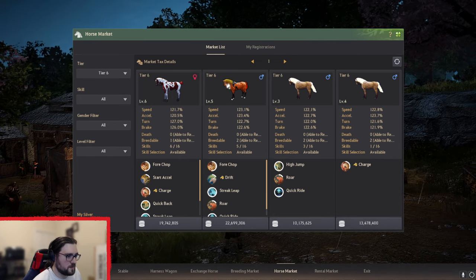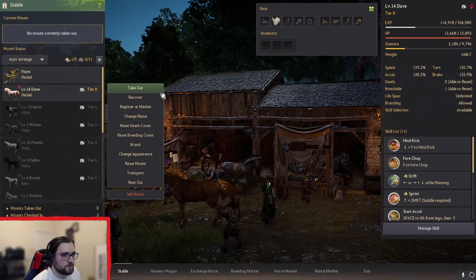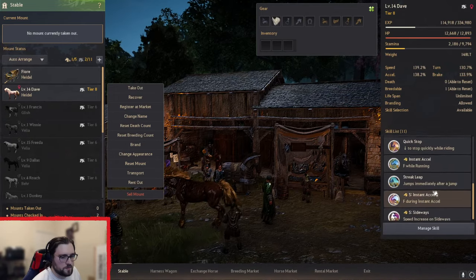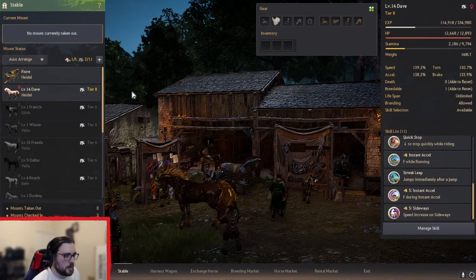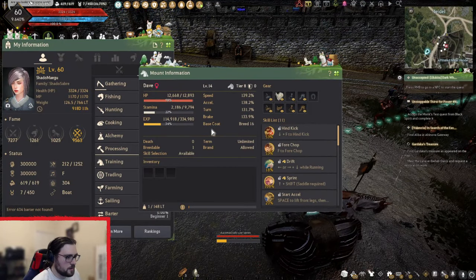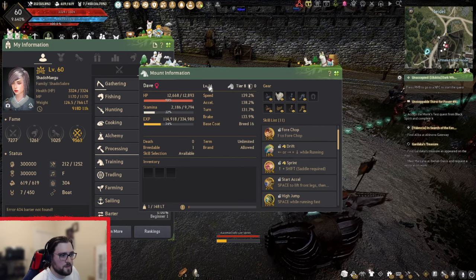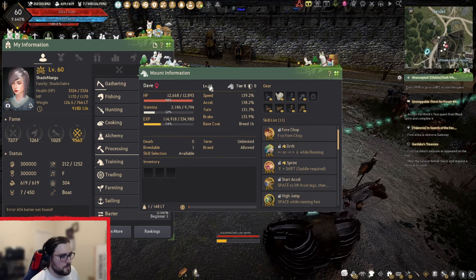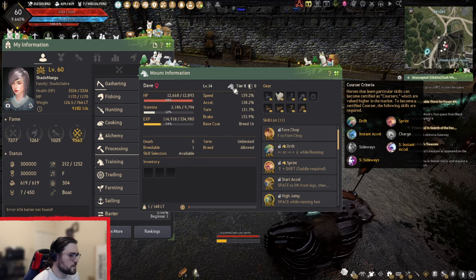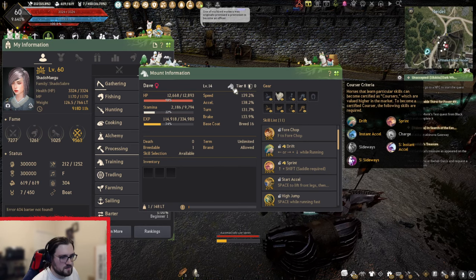Once you've got a T8, you basically just need to level up. These are the skills you're looking for to make it a Courser — it has Courser skills. If you hover over the icon it shows which ones you need. If I press the P button you can hover over it. I need Charge and Sideways. You just level up normally and it may or may not get them. This one already had the S skills learned because it was one of the Golden Horse tokens. Otherwise, it is quite hard to get S Sideways and S Instant Accel.